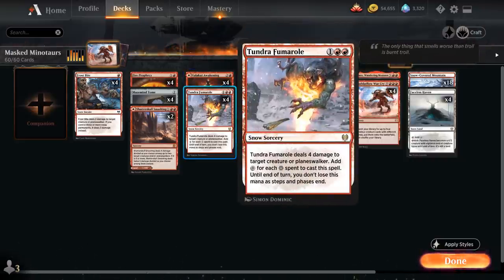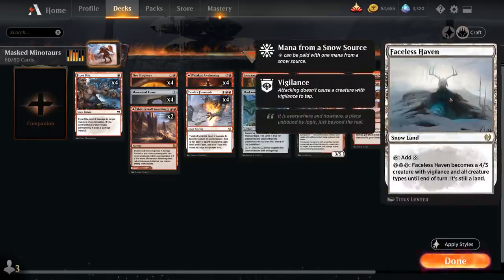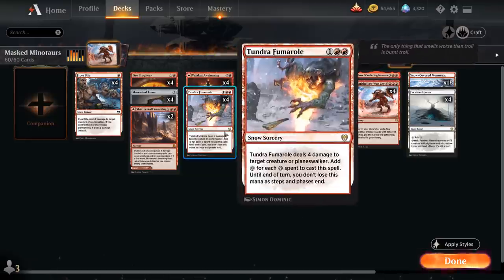We also have the full playset of Tundra Fumarole — a 3-mana snow sorcery at rare dealing 4 damage to target creature or planeswalker — and then we get to add colorless mana to our mana pool for each snow mana spent to cast it, and we don't lose that mana until end of turn. So if we spend 3 snow mana to cast Fumarole, we get all 3 mana back.